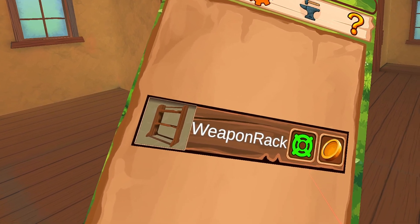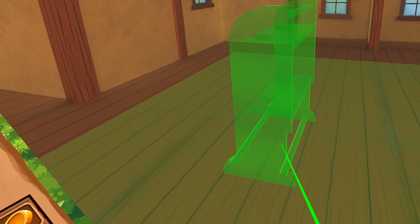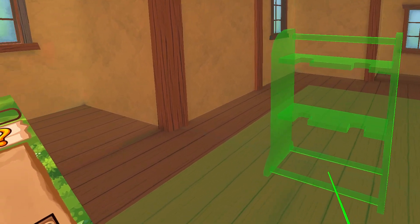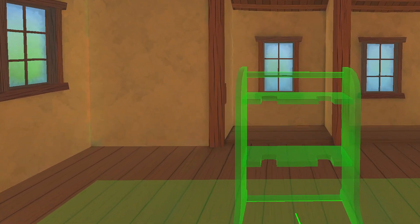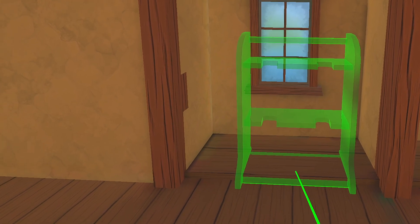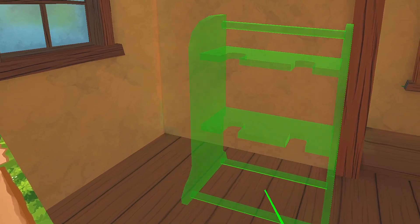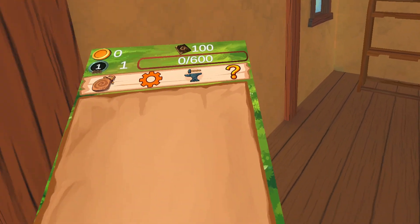Now we need to build our weapons rack — click this green thing and there's a spin button. You want to face the rack toward the people. You can't move the rack once placed, so you gotta figure out where you want it because it's got to stay there. Let's keep the windows and just start here — that's a fine spot. All right, that's a nice rack.